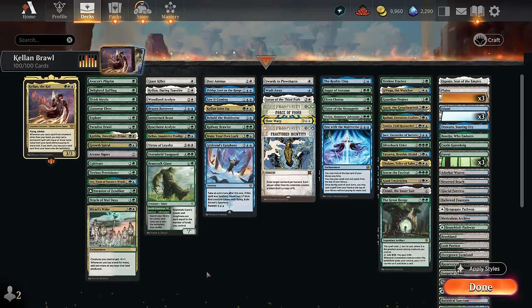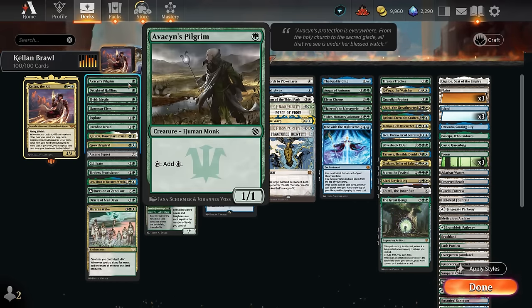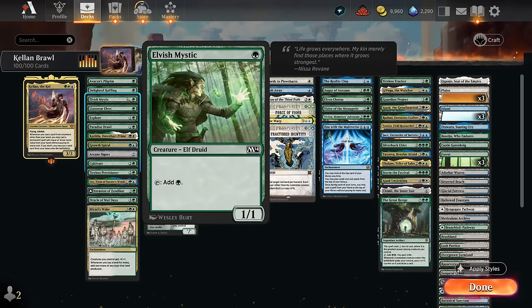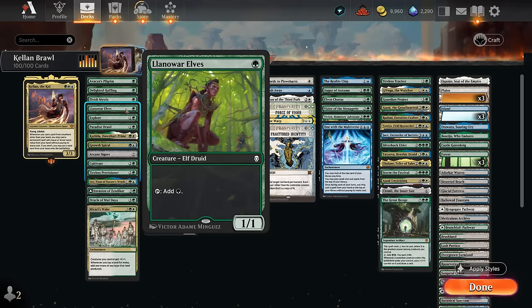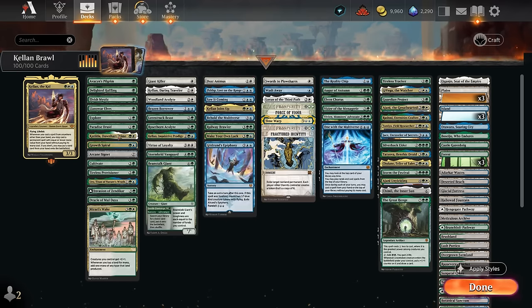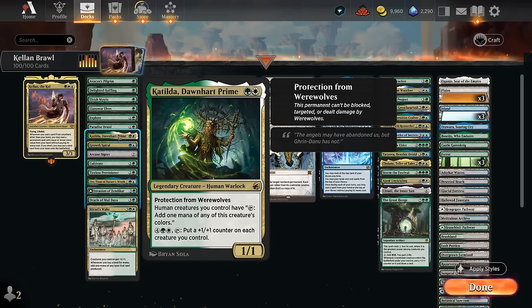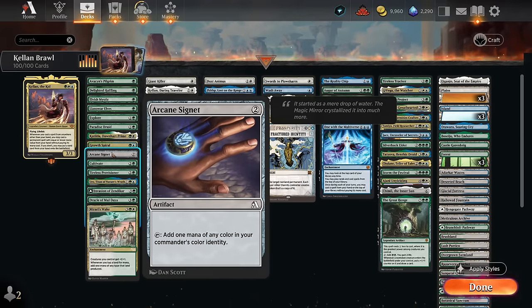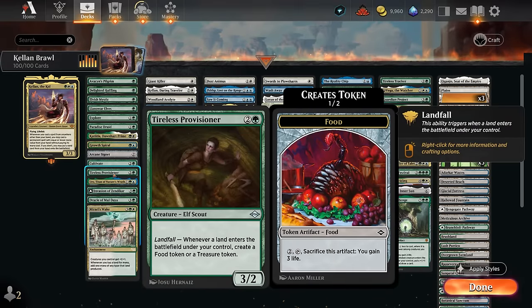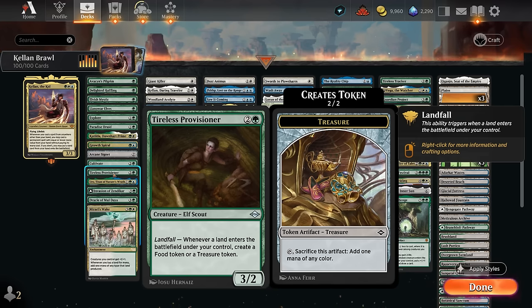Time for the deep dive, starting with mana acceleration. At one mana we've got Avacyn's Pilgrim and the Lighted Halfling — both very good at helping cast Kellan on turn two. Elvish Mystic and Llanowar Elves require a multi-color land that makes both green and blue or green and white, otherwise we don't have all three colors on turn two. Explore and Grow Spiral can play an extra land and draw a card. Paradise Druid and Katilda work as mana creatures, with Katilda having a powerful activated ability. I'm only playing Arcane Signet as a two-mana ramp artifact since it's clearly the best one. Then Cultivate as a nice two-for-one helping us ramp. Tireless Provisioner has one of the landfall payoffs — we're often playing fetch lands and putting additional lands in play with Kellan, so any landfall payoff is useful. This one makes food tokens, but more importantly treasure tokens, which can also help us ramp. And Guardian Project draws a card when a creature enters.